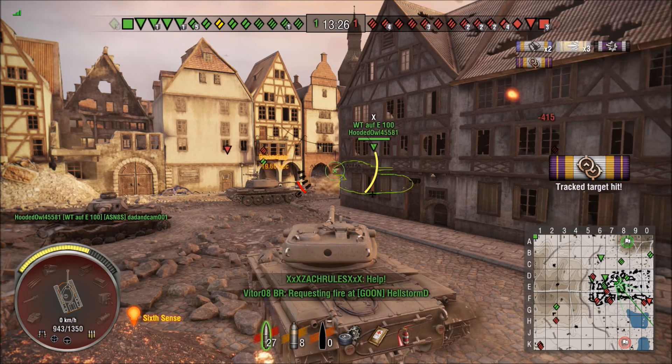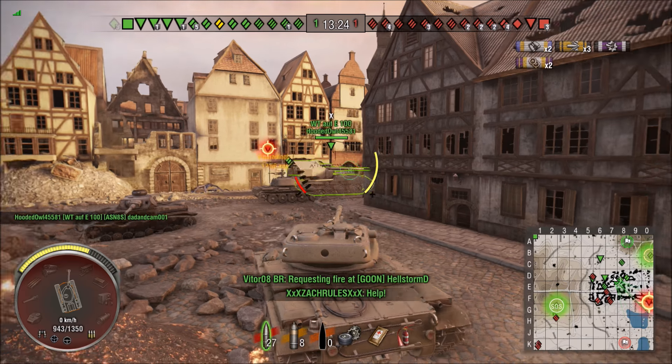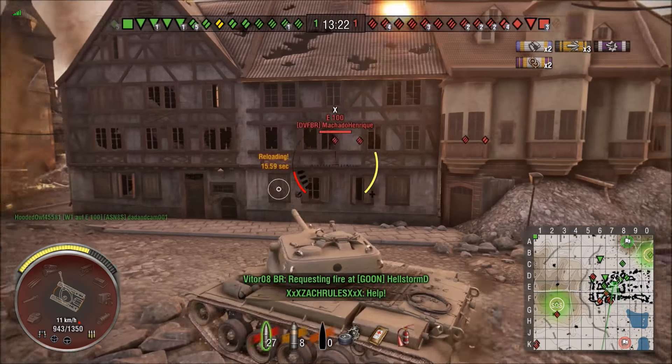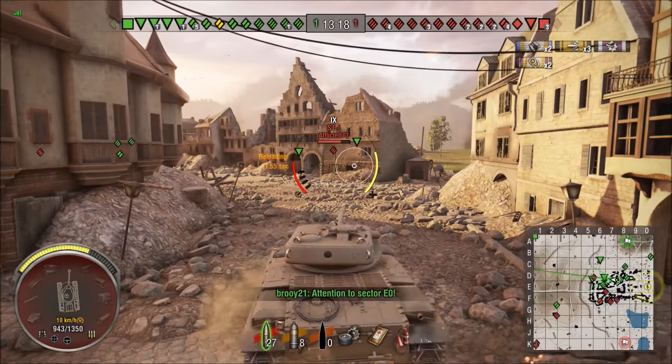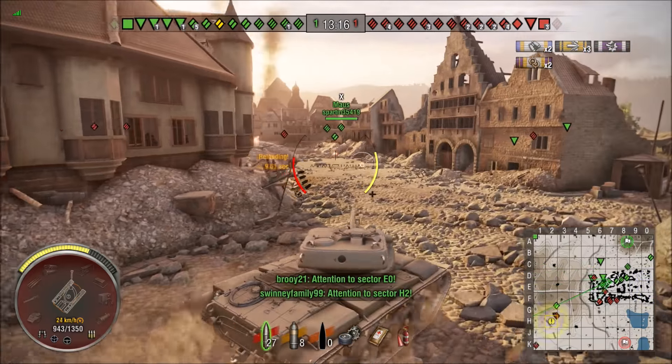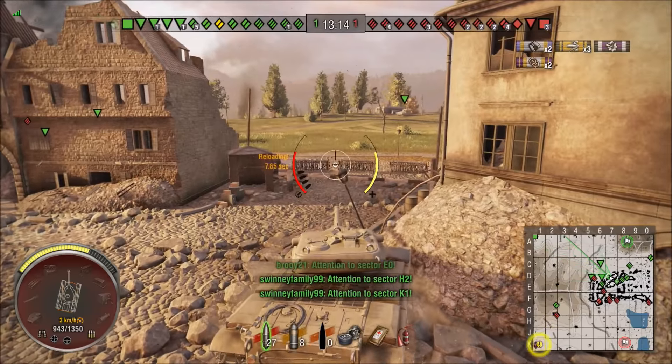I'll take that — three out of four shots. One skipped underneath him. They've got a weak lower plate. And of course, Big Waffle comes up and steals the kill. But I'll take three out of four hits — I'll get there eventually on these guys.